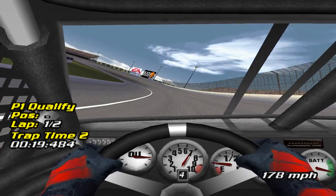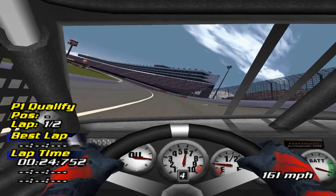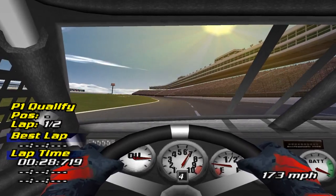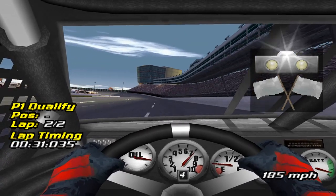Through three, four, and five we'll try and get a good line and a good run off the corner. It seems like this car doesn't have a lot of high-end torque, so you really have to build momentum constantly or there's too much drag. Green flag — crossing the line at 180, a bit slower than I wanted to be.